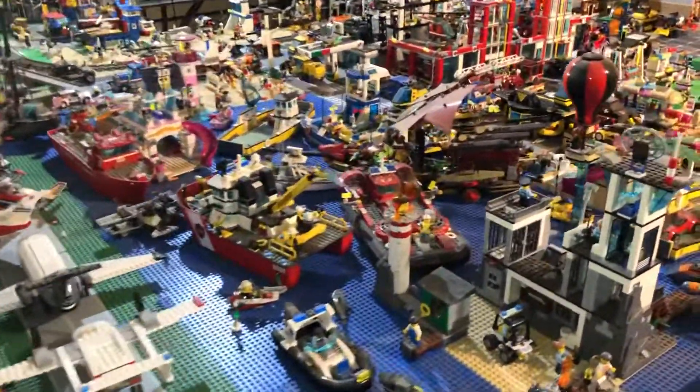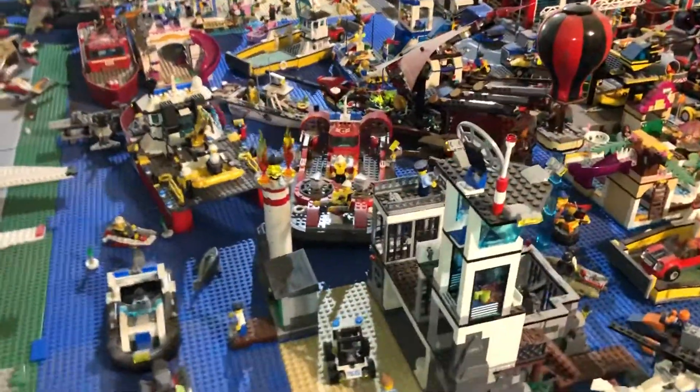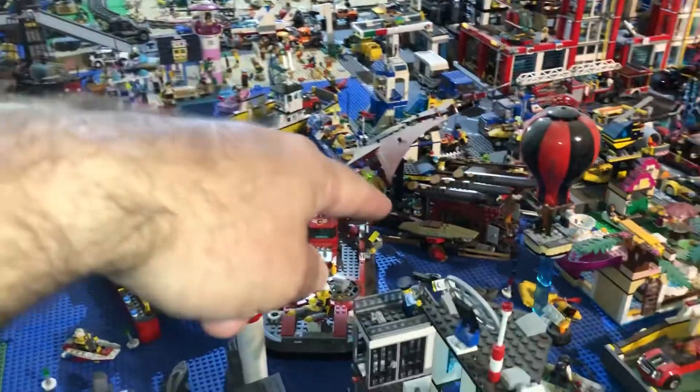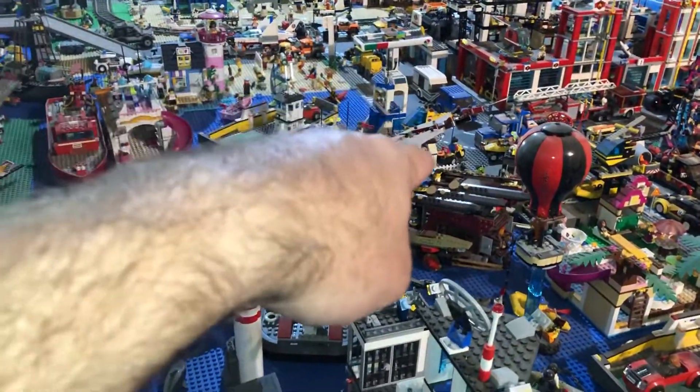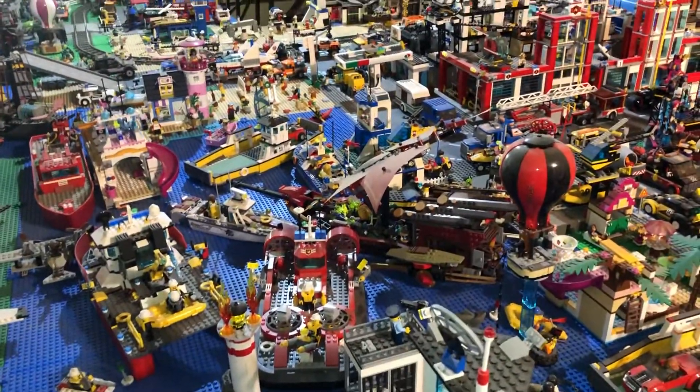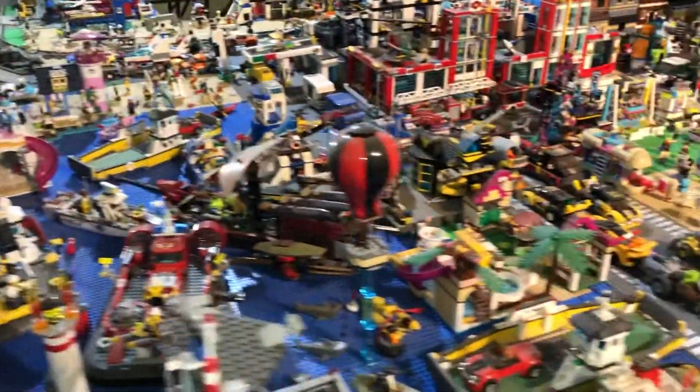That's the harbour. And there's the prison island. I've added the Ninjago Destiny's Bounty in there, so it's crammed - I know - but it'll work.